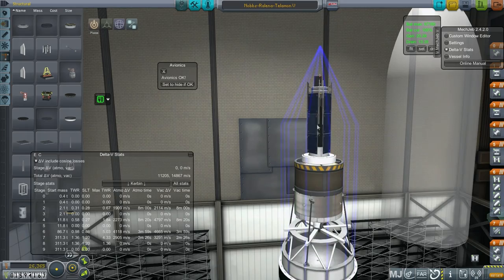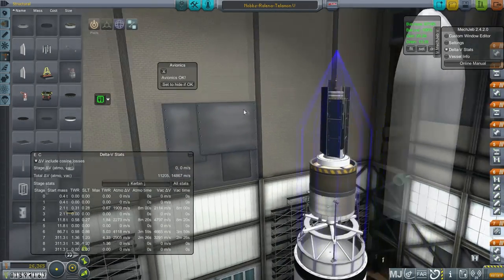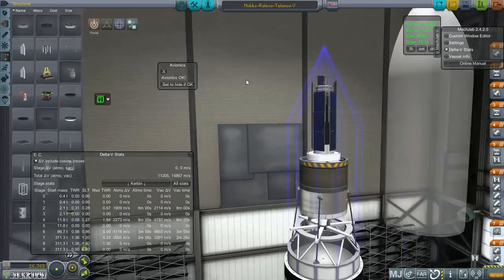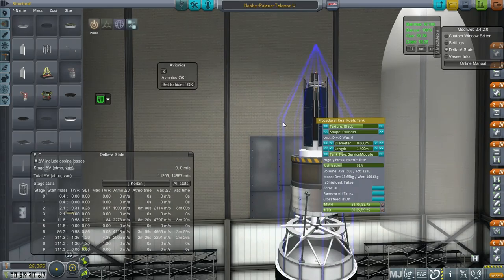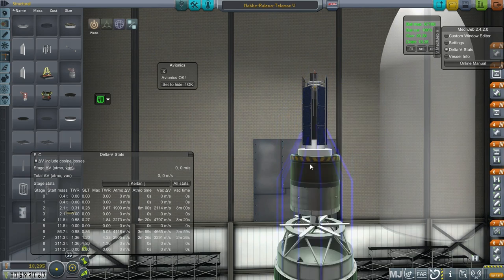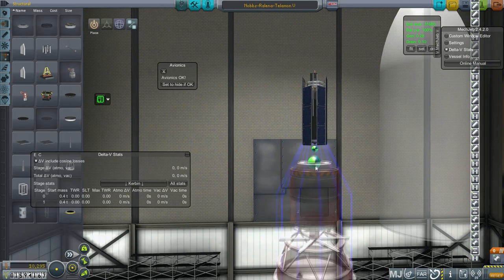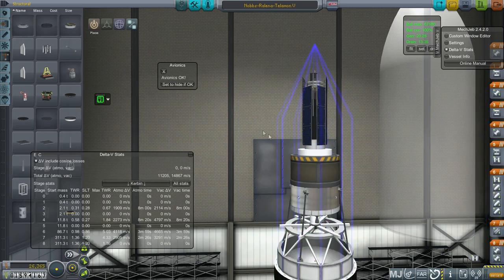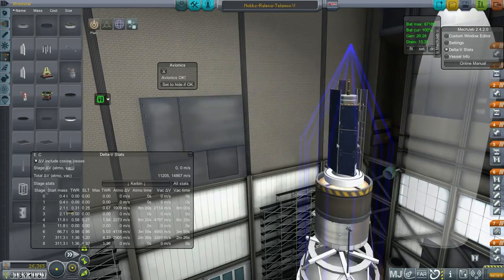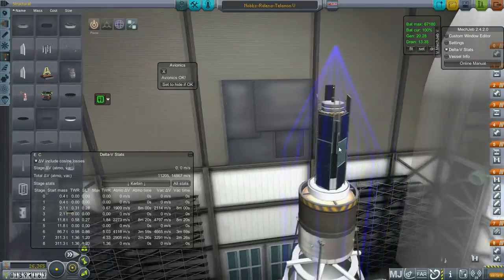What we have here is a modified version of the Hogfather satellite. It's modified mainly because the main trunk is smaller, and that allowed me to use fewer avionics modules. Keeping it under 0.4 tons is the limit for those two, and that reduces the amount of electric charge drain by quite a lot, so that allowed me to have a better solar panel configuration.